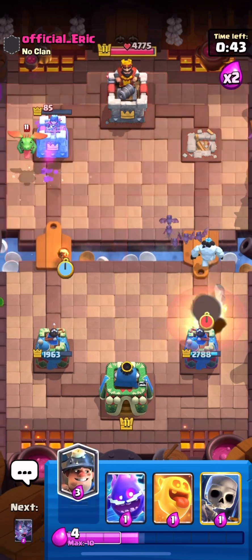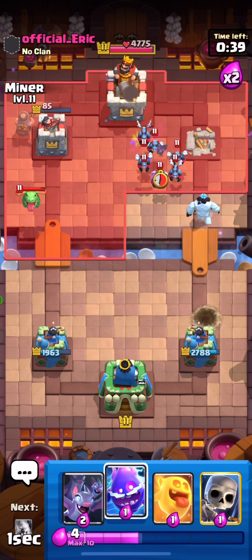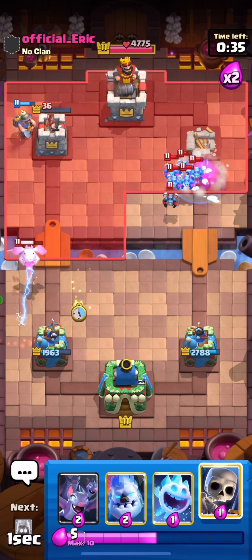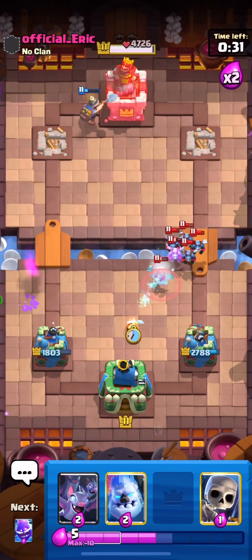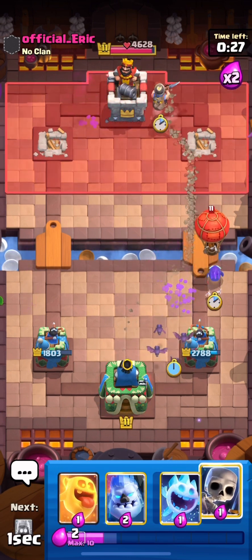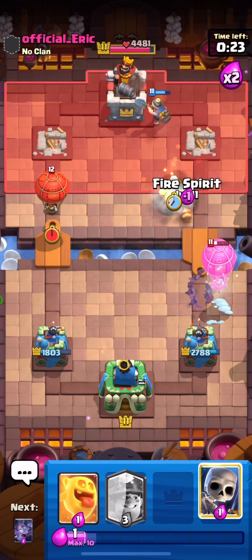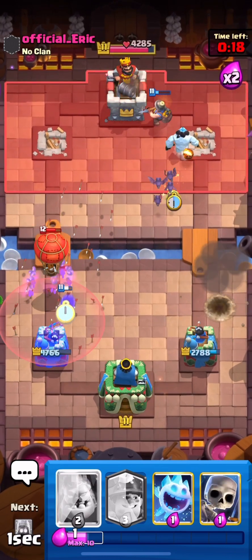He went for the double balloon again and we managed to defend it pretty well. Now we're going to defend the baby dragon with some spirits — first the electro spirit, then the heal spirit. I'm starting to like the heal spirit; in an all-spirit deck I think it does pretty well. He does his only play again — it's a balloon mirrored to the other side.